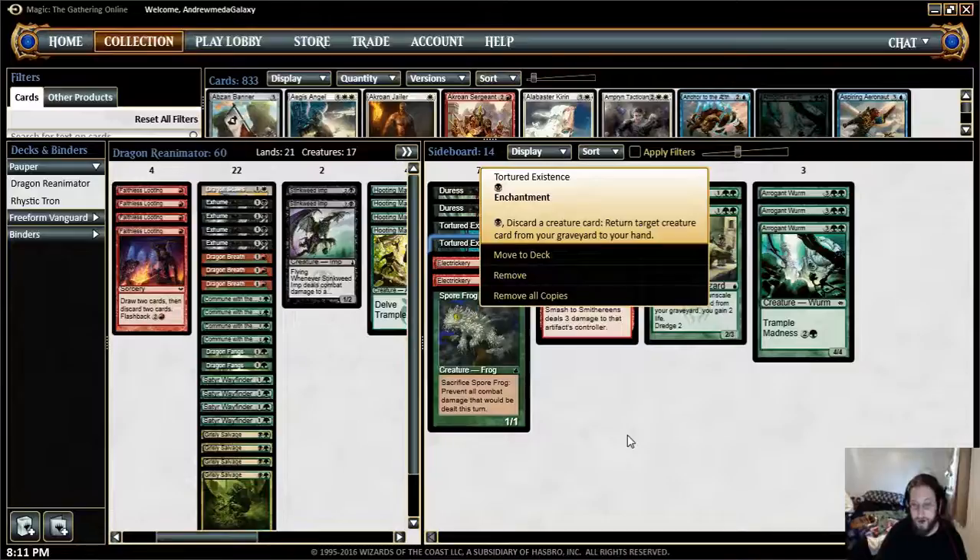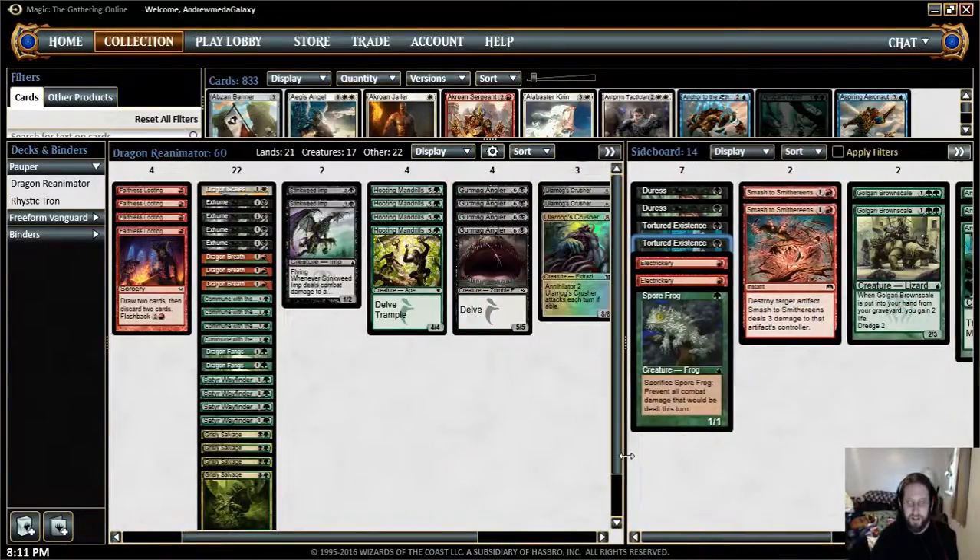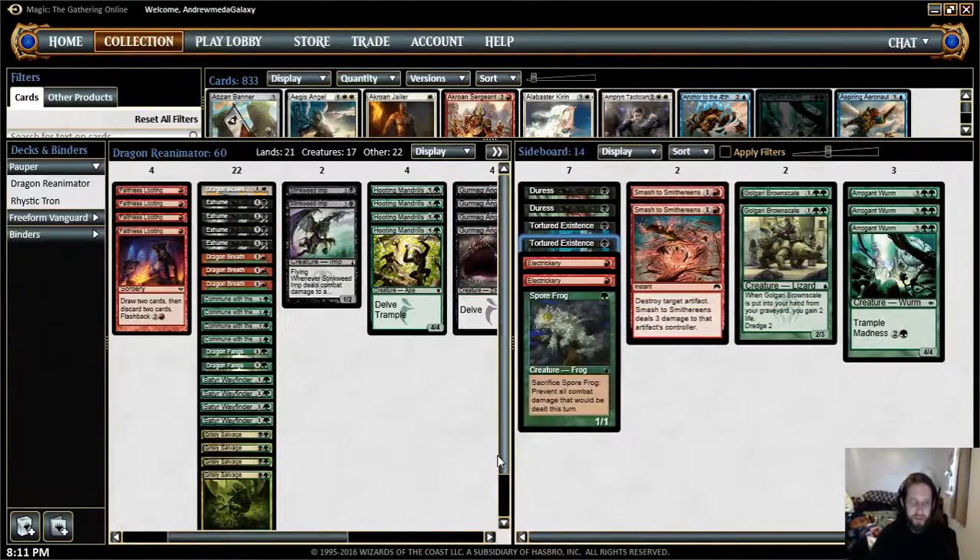You can always try to outvalue your opponent with Tortured Existence, which costs black — discard a creature card, return target creature card from your graveyard to your hand. You can use something like that with Stinkweed Imp, where it allows you to dredge, you bring it back, and then you can just discard it again. And you can always get back something like one of your big guys — Crusher, Angler, Hooting Mandrills — cast them again, and then you're dredging more with Stinkweed Imp. It's just a way against grindier decks to get card advantage.